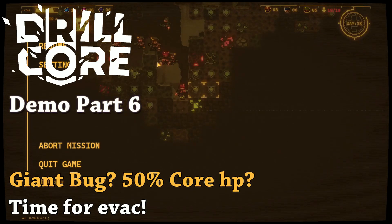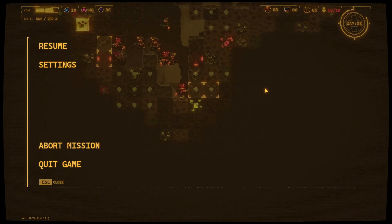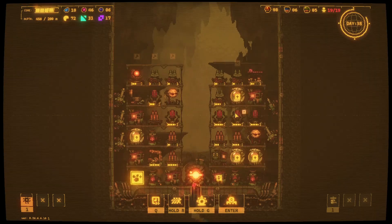Welcome to this drill core tower defense log-like survival mining game. It's a demo available on Steam right now, so if you're interested go check it out. We are continuing from the last run. The problem with this game is you can't save your progress, so once you start a run you gotta finish it. You can get to 1000 meter depth maximum. We are on 450 meters right now on day 38, so let's continue.